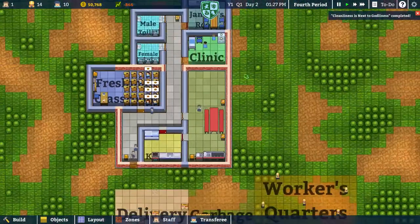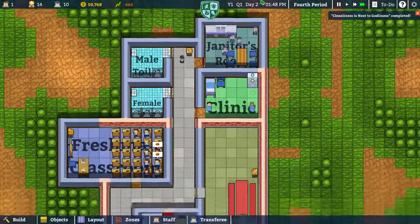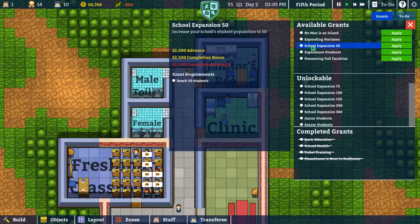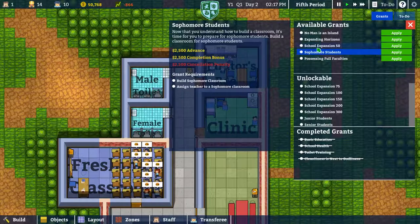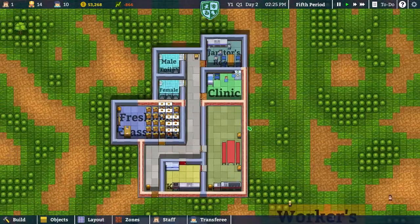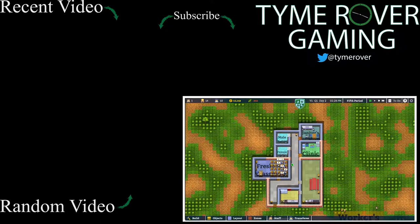We are going to be losing money. Days are a lot longer than I thought they would be - even at max speed it takes forever. Expand school: reach 50 students, build a library - no, we don't really need that. I think we're going to work on the expansion because we kind of need that. We'll do that tomorrow, so we're going to cut the video here. Thanks everyone for watching - hope you're enjoying this series. If you are, hit that like button, and if you want to see more content, subscribe to the channel. See you next time!